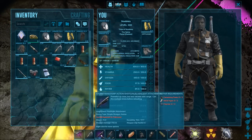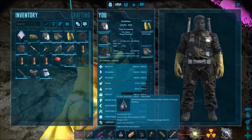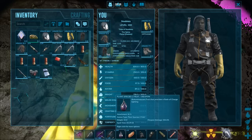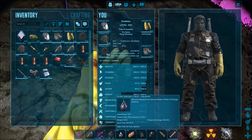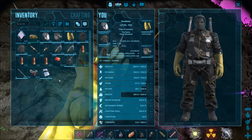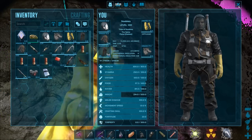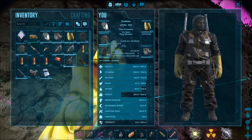Our main weapon of attack will be the shotgun. We are taking sea fruit as flashbangs against the nameless, in case we come across any. I am also taking a riot shield in case I get overwhelmed by nameless, and a rocket launcher as well.